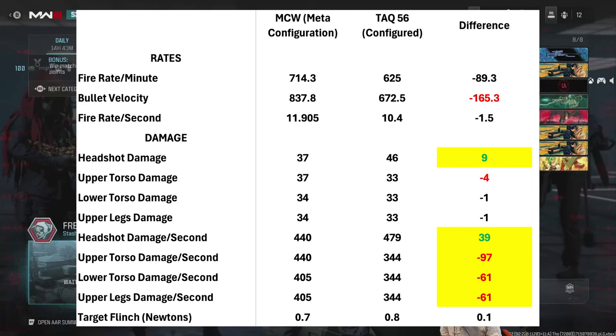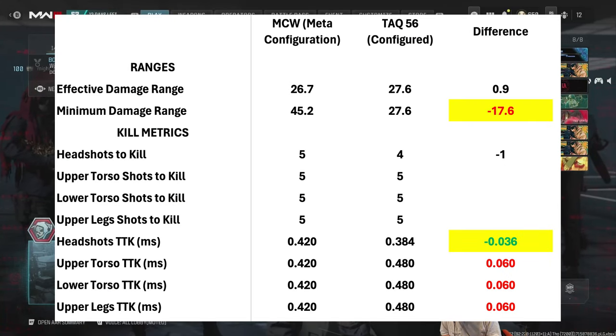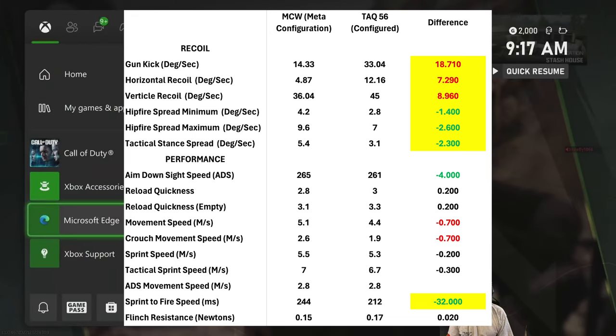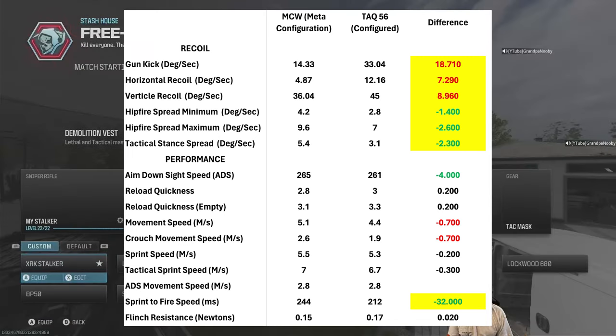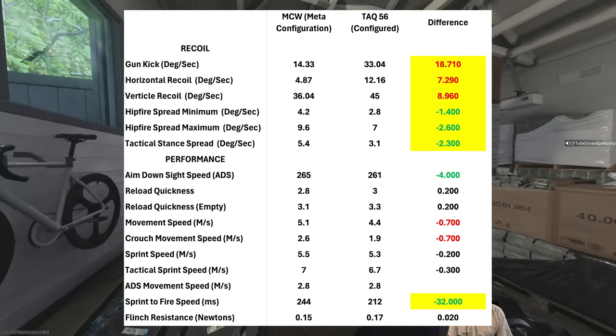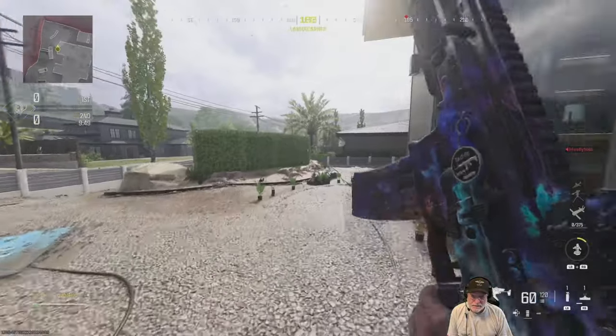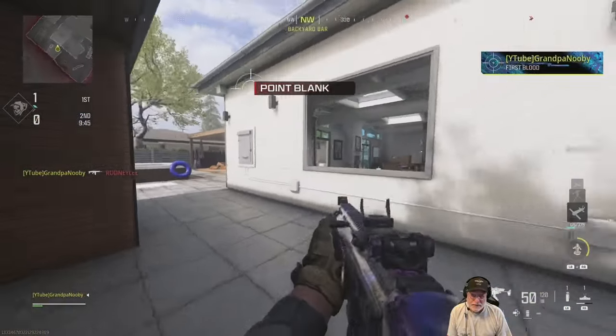Upper torso, lower torso, and upper legs damage per second goes to the MCW. Looking at ranges and kill metrics, essentially the same effective damage range, but the MCW has a longer minimum damage range. The headshot time to kill though — all headshots — is 36 milliseconds faster for the TAC-56. It's 60 milliseconds faster for the MCW everywhere else, but mix in one headshot and you get that 384 millisecond time to kill, which beats the MCW all day. MCW is king on recoil, but surprisingly the TAC-56 is king of hip fire and tack stance. Sprint to fire speed is where the TAC-56 definitely has an advantage. Let's take this into Stash House Free For All and see how we do.